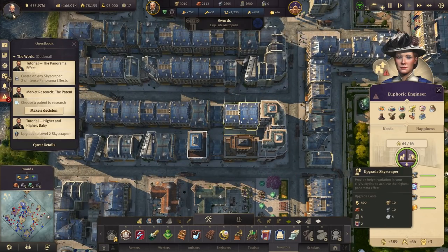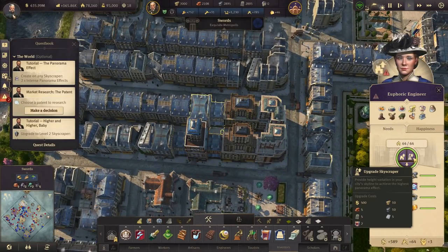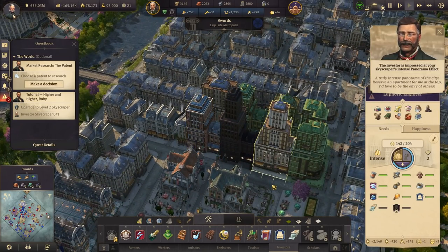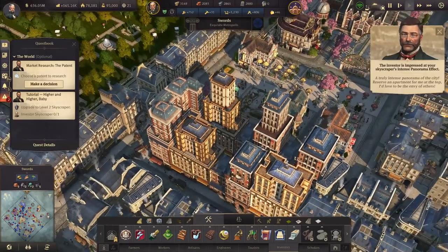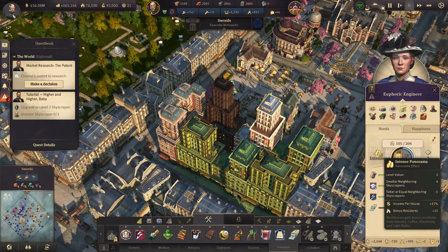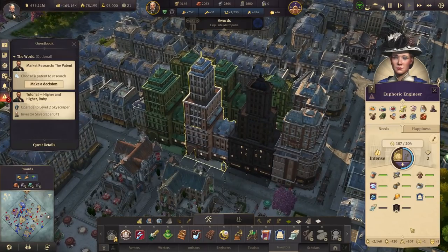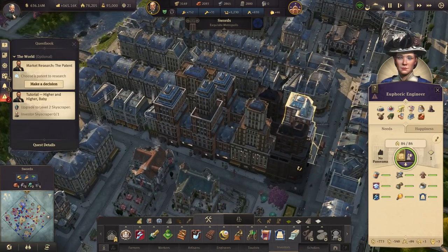This panorama is now decent — getting one to intense again would require the right neighbor height. Now that one's intense and this one's decent. The intense panorama effect gives 25 bonus residents per house and 15% income per house. So that helps offset the costs — though we're still losing money here. These are also losing money. Well, at least we completed that objective. The next tutorial step: upgrade to a level two investor skyscraper — higher and higher, baby.